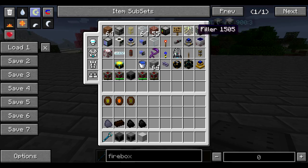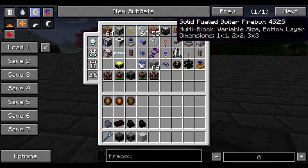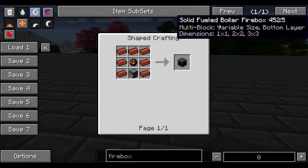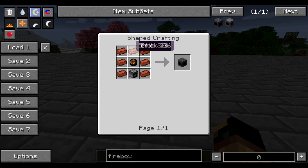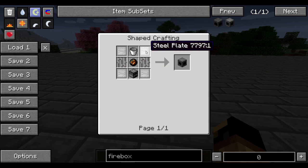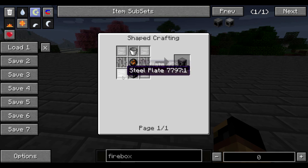What you will need with the tank is a firebox. There are solid and liquid-fueled fireboxes. The solid fuel firebox takes bricks along with a fire charge. The liquid firebox uses steel plates and iron bars. The steel plates you can make the same as iron — you would just need steel, and I will cover that in a later episode.